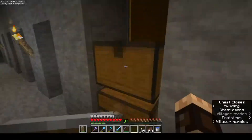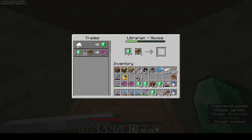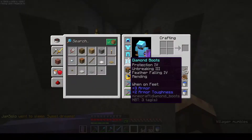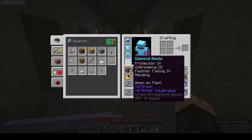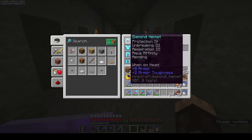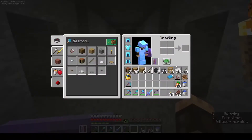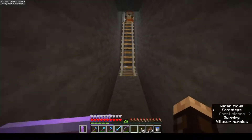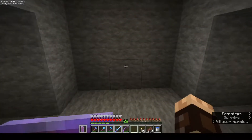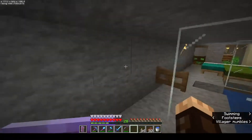I managed to get myself a full set of diamond armor and some enchanting tools, and I managed to put mending on each of them. I'm back over at the villagers again, trading and getting some emeralds and another set of books. I also managed to get a carrot from a zombie, so I started breeding with the villagers.